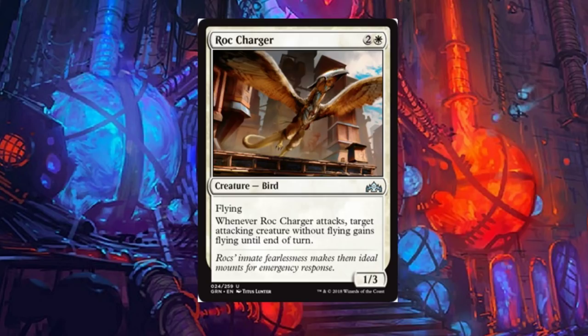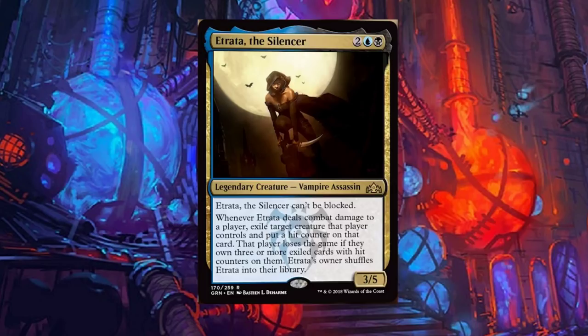Roc Charger: a three-drop bird with flying. Whenever Roc Charger attacks, target attacking creature without flying gains flying until end of turn. This isn't terrible — definitely useful in limited. Outside of that, I'm not really sure how much play we're going to see.